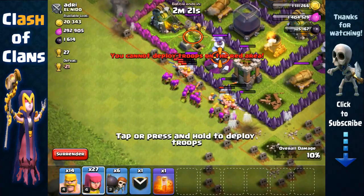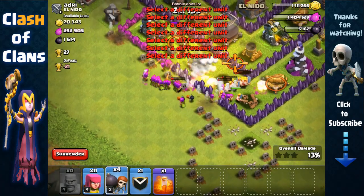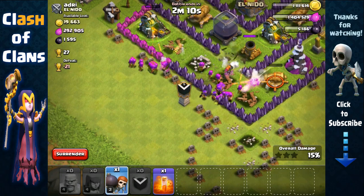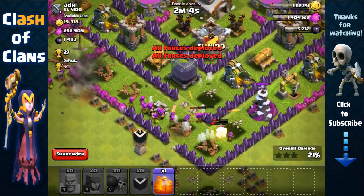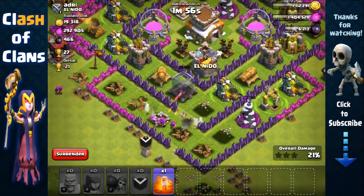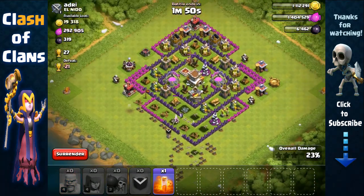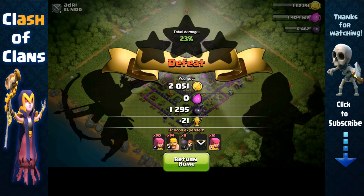Now we spread our barbarians and archers. We need to prioritize that wizard tower — that's the biggest threat — then the mortar. We send in wall breakers and more archers. Troops are very weak so they died quickly against the mortar and wizard towers. He had three splash defenses covering that Dark Elixir storage, but still not enough — my barbarians and archers were able to take out his storage. Around 1,300 Dark Elixir — nice.